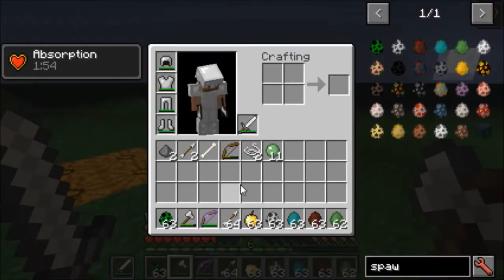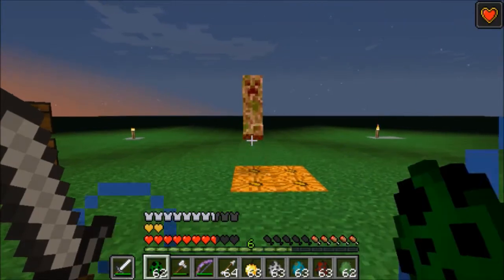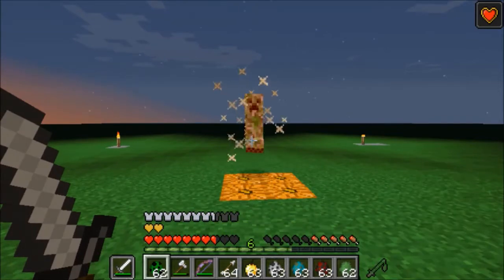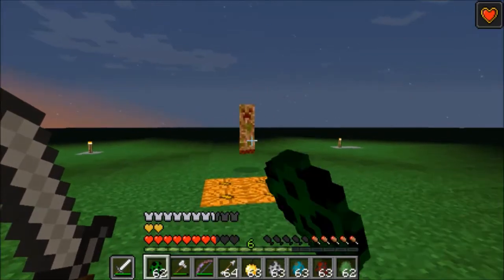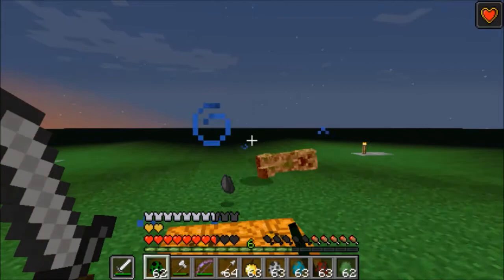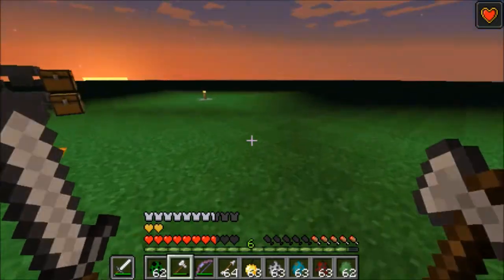Another thing I noticed with this mod is that punching is a lot further. He can barely get past that one pumpkin when punched by hand. Since punching doesn't take very long to regenerate, I just spammed him and killed him with punches. One thing I don't really like about this mod is how punches are so overpowered.